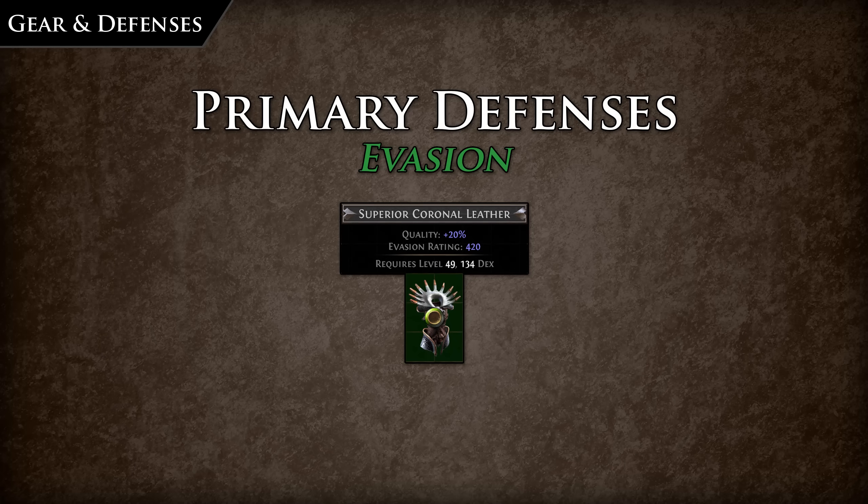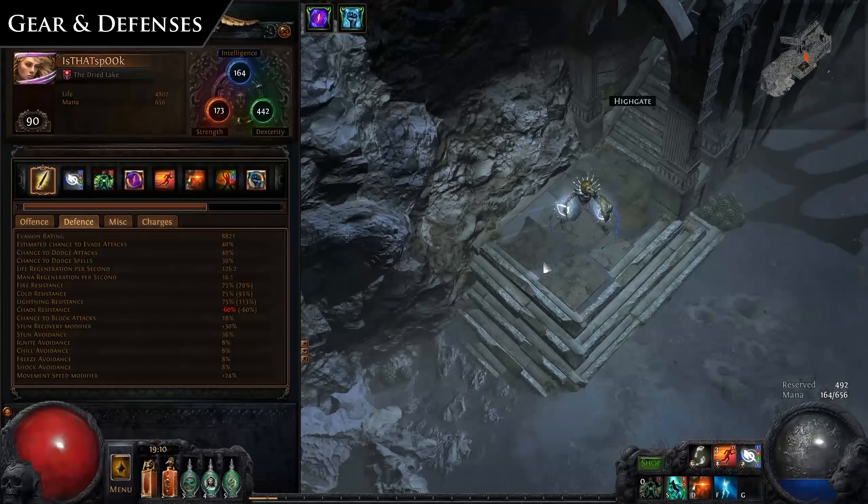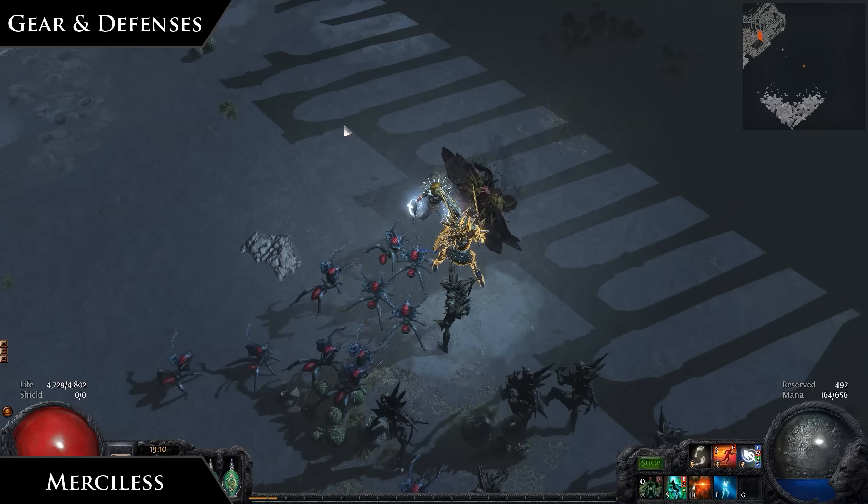Evasion implicit gear is the dexterity-based attribute defense. Evasion provides a chance to evade enemy attacks but not spells. This means with evasion you can avoid all damage types and status ailments as long as they are attacks. Chance to evade is calculated by comparing your evasion rating to the enemy's accuracy rating. Critical strikes can also be avoided — an initial hit is rolled against the defender's evasion rating, and if it succeeds, another roll is made to see if the critical strike chance succeeds. If this second roll fails, the resulting hit is non-critical. Evasion has a low cap of 5% and a top end cap of 95% chance to evade.